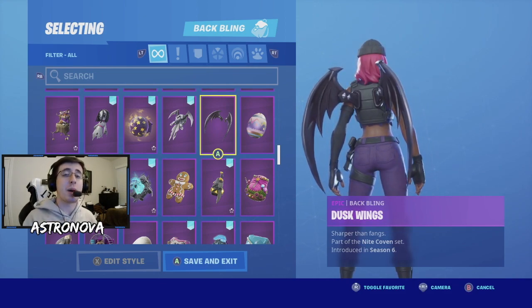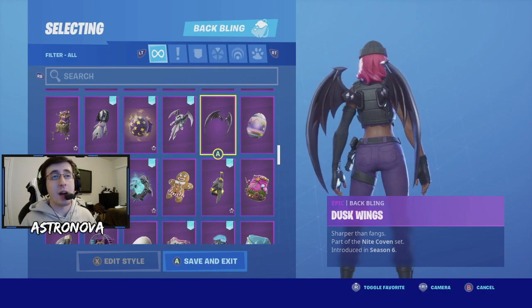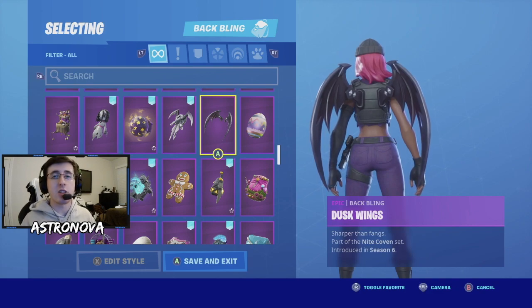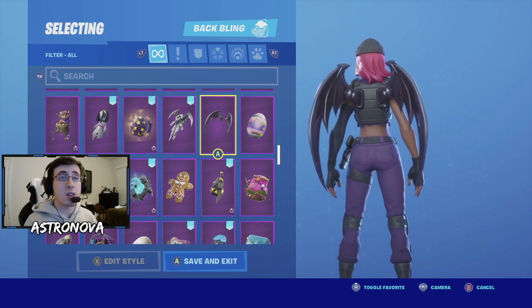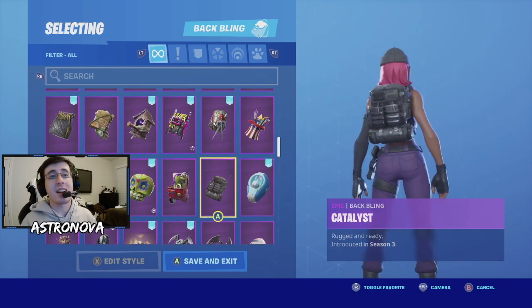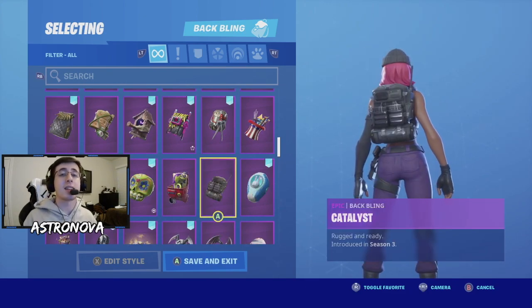For our fifth combo, for the wing back bling lovers, that is Dusk Wings. This is a back bling introduced in the Season 6 battle pass. It looks really good on the skin — the all-black gives a real nice clean look. If you're looking for a wing back bling that's going to look real dope, I would 100% suggest Dusk Wings.